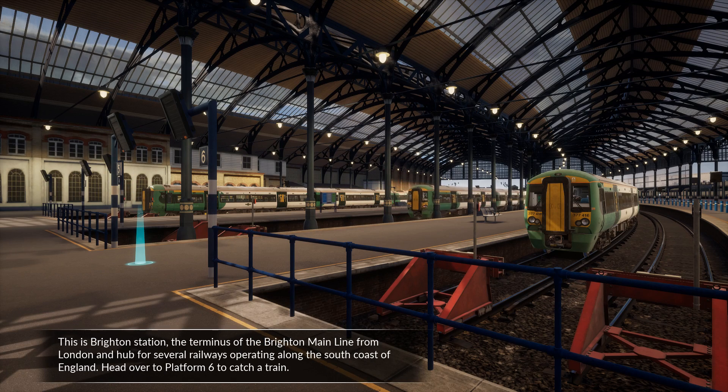This is Brighton Station — the terminus of the Brighton Main Line from London and hub for several railways operating along the south coast of England.